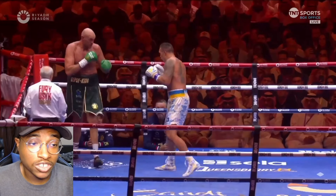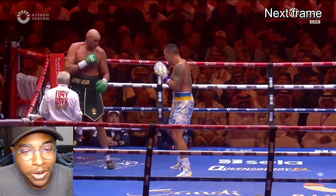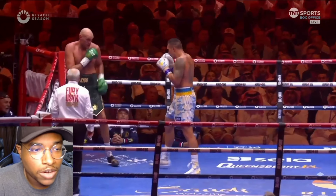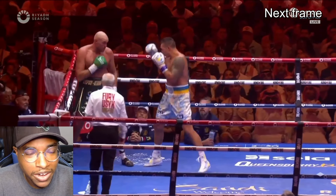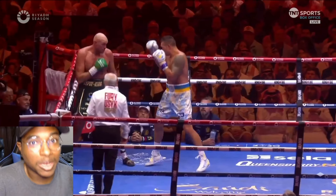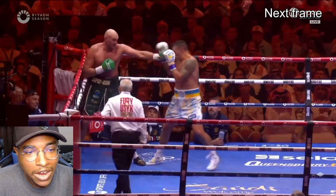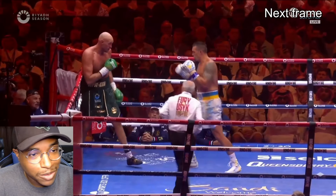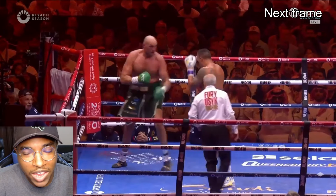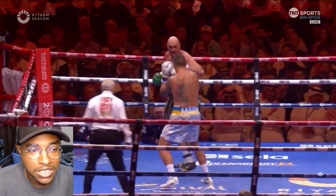Fury's having trouble settling in because of how Usyk started the round. When Fury finds himself in the corner there are generally two options he relies on. The first: he's reactive, waiting for Usyk to cross a certain invisible line — especially with the jab and the level change — because Fury is going to be looking for the uppercut. In this instance he goes with the other option: he uses the jab to make room and circles out of that bad position using feints.